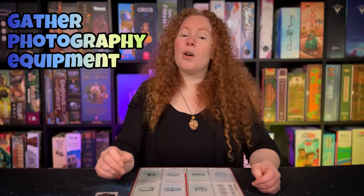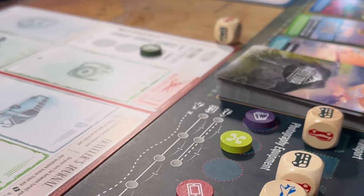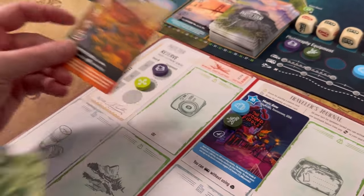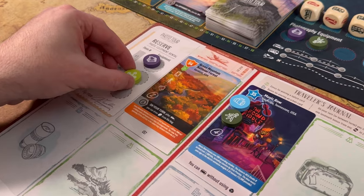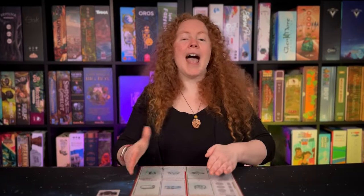On your turn you can also gather photography equipment — simply take one of the tokens and place it in one of the three slots if there's space available. Or you could take a photo. To take a photo you must be at the location with your meeple. Simply take the photo card and put it in your traveler's journal. If you place it in a location that corresponds to the right type — nature into nature or urban into urban — you will also gain the benefit of that location.